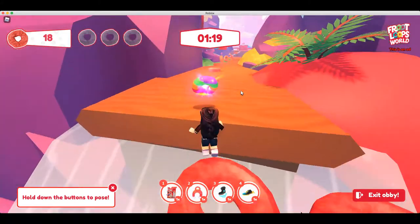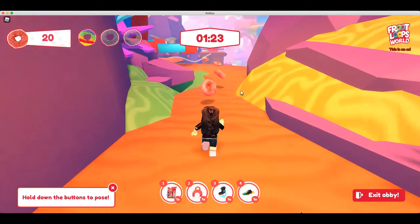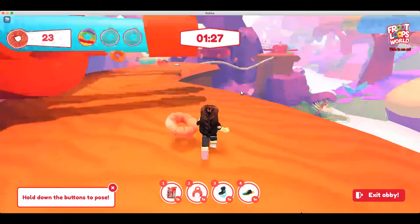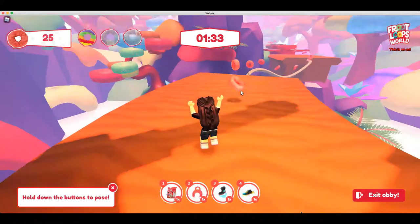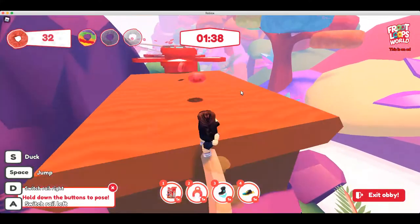And there's a rainbow. Now I have to make it past these. Jump. We've reached a checkpoint and across the zip line.